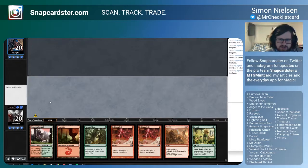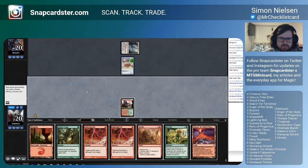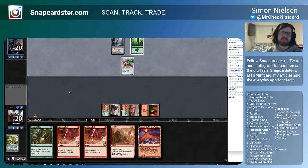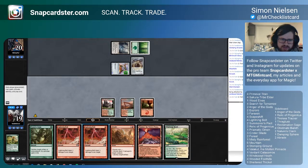I wonder if I should just shock myself here on turn one. I think that's not necessary because I don't need to cast Farseek turn two. And they might just lead on this where I'm just gonna cast Farseek. Drawing the Valakut is actually pretty huge. So I'm definitely gonna find Sheltered Ticket here because that's the one I don't wanna draw, and I can just try and build up to cast this with time. Do I use bolt or Abrade here? I think I use bolt.